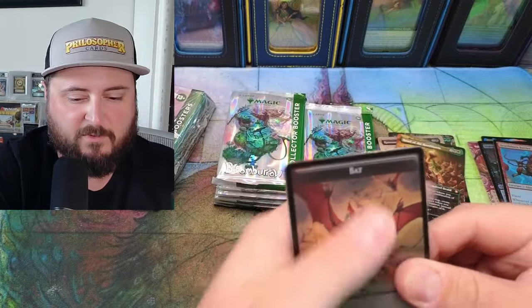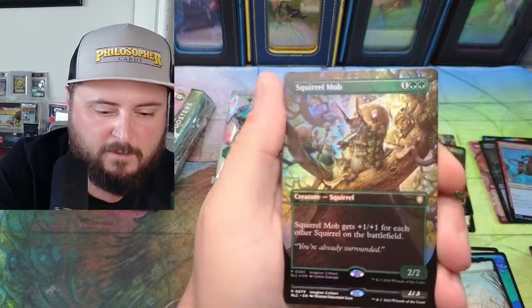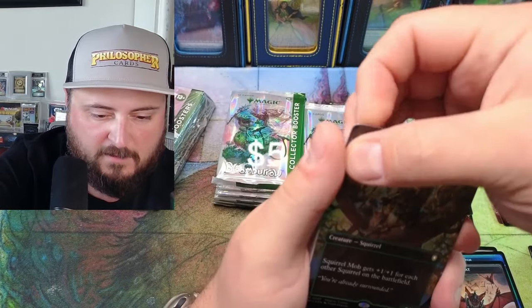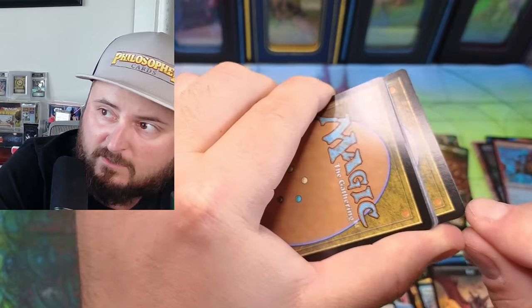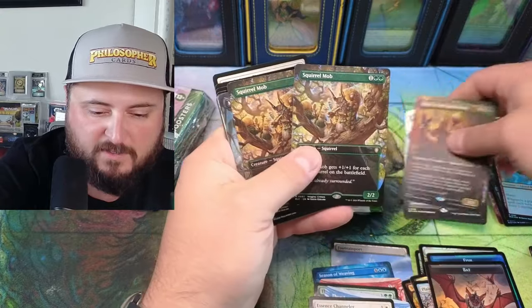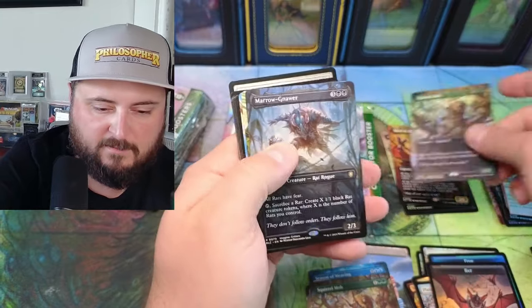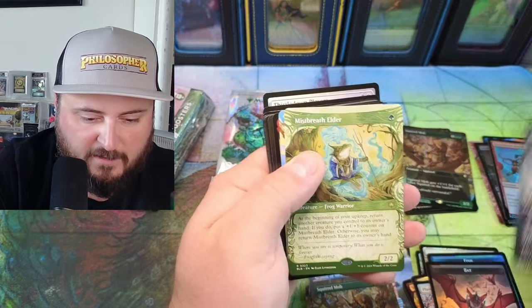Chatterfang's just going wild here. Do we have a raised foil behind this? Squirrel Mob — awesome. But look at the damage up there — I don't know if you guys can see that. That is horrendous. Oh yeah, man, I'm going to have to make a lot of changes here. All rats have fear.